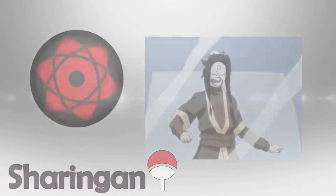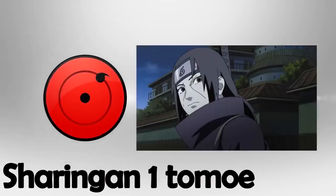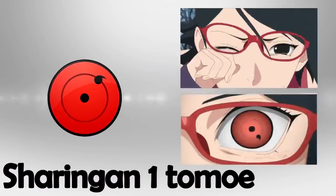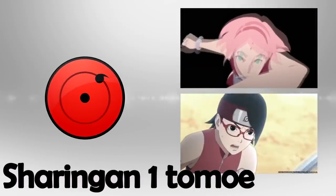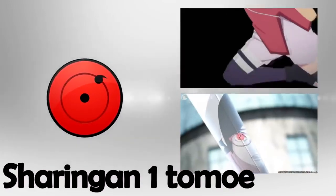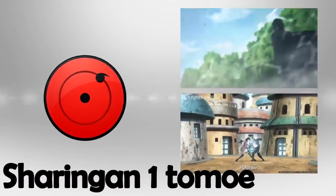Let's start with the most basic Sharingan: the single Tomoe Sharingan. This version awakens when an Uchiha is a child. Depending on the talent and chakra of the user, the Sharingan may awaken sooner or later. The first Tomoe gives the user the instant ability to analyze things and see people's chakra flow. This Sharingan allows you to copy Jutsu and imitate movements, but cannot use Genjutsu — with the exception of Sarada Uchiha, who is shown to create a Genjutsu with a single Tomoe. The single Tomoe Sharingan cannot be controlled and comes out only in extreme moments; until you reach two Tomoe, it cannot be activated at will.